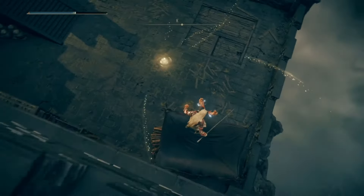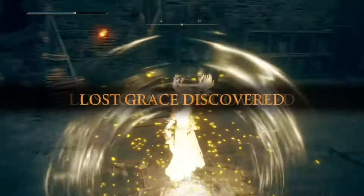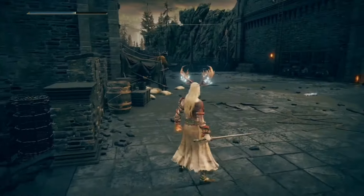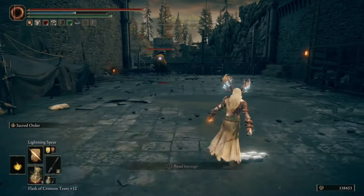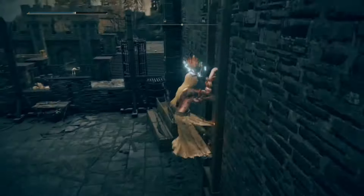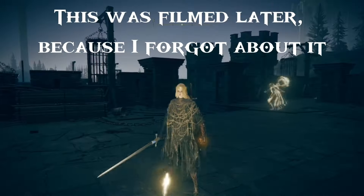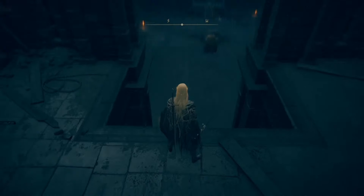Drop down onto the temple below and collect the item. Continue forward and on your left will be the lesser omen killer we saw earlier — you can avoid it and just go up the ladder on the right. At the top of the ladder is another chest with a Smithing Stone +8 in it.